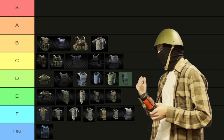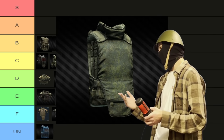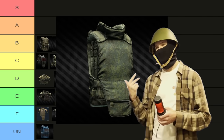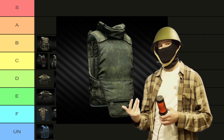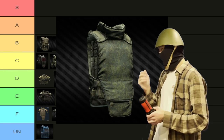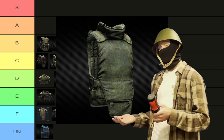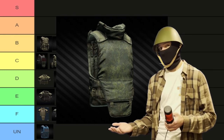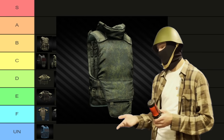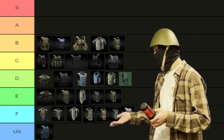Then we have my favorite tier 3 armor in the game. This thing just repairs super easily, it's not that expensive, it's available relatively early, and it camouflages really nicely. So if I'm going for a completely green loadout, this tends to be what I bring. You get it back all the time because nobody takes it. It's a good armor — not great, not bad, it's good. B tier is a perfectly fine place to put it.